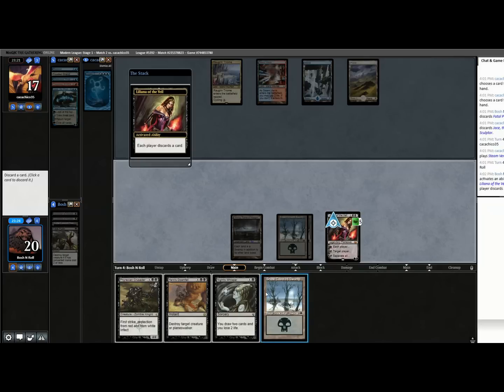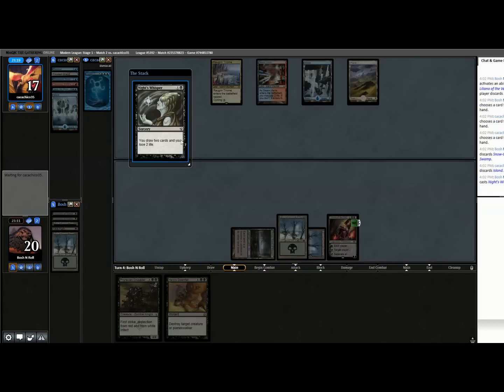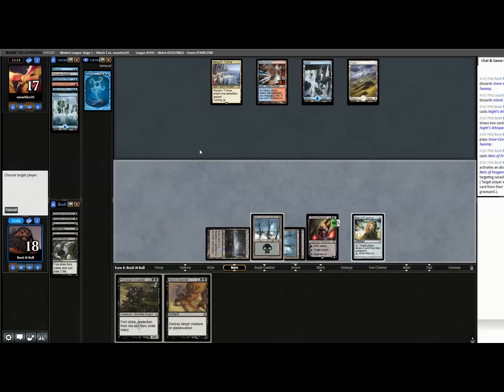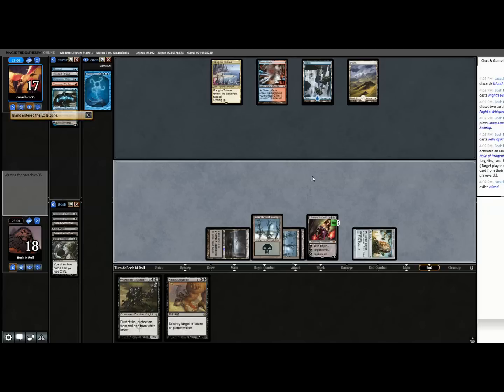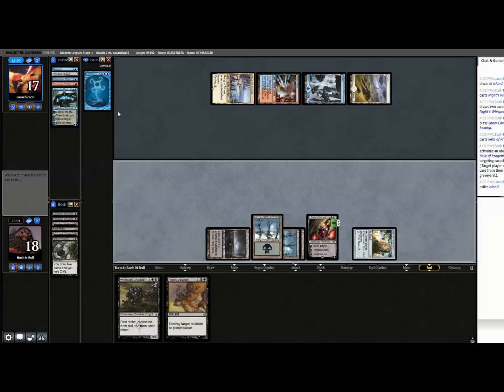This is awkward — if I cast Night's Whisper before I Liliana, they can counter-bounce and I don't get my plus. But if I don't, I have harder discard choices to make. I'll just plus — I think that is better. I can discard the land here. And if I cast Night's Whisper and they want to deal with it, they have to counter-bounce instead of bounce-draw, which is probably what they'd rather be doing. This should mess up any Mystic Sanctuary shenanigans.